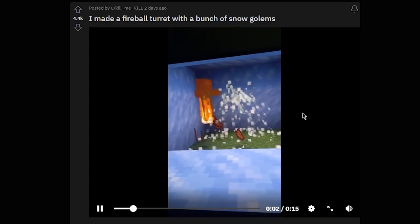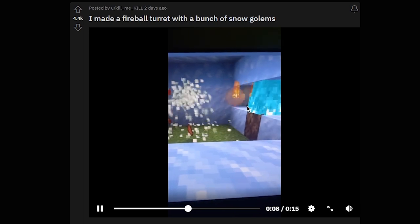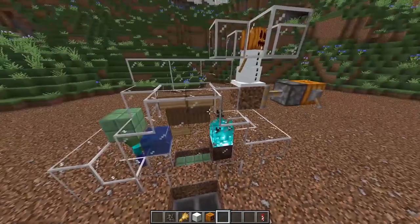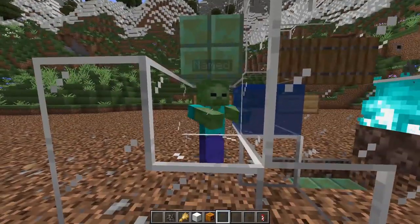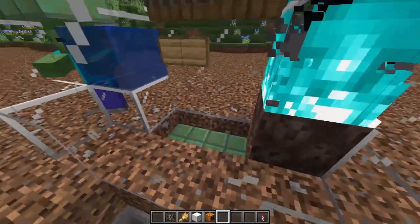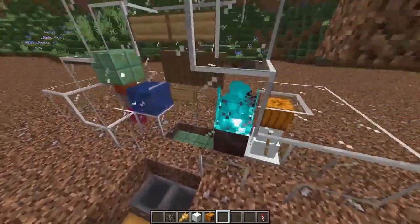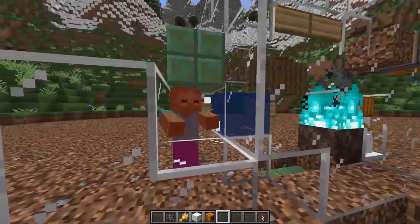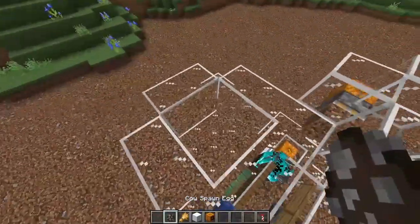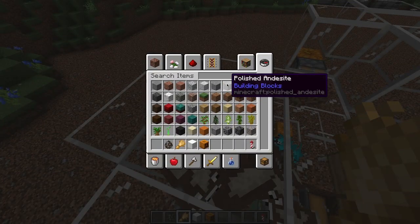I saw this clip on Reddit — it's a bunch of snowmen shooting lit snowballs at a zombie, causing fire damage. I want to try that and I think I can make a cow farm out of it. The setup has a named zombie, a water source, a two-block space, a half-slab, fire, and snowmen. Let me try to shoot it. Oh, we're doing good damage! And if we put a bunch of cows in here we'll process them.